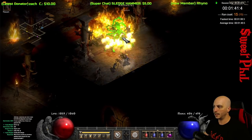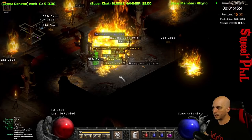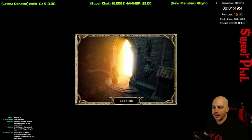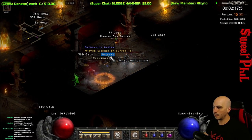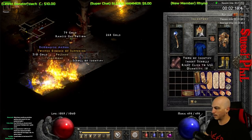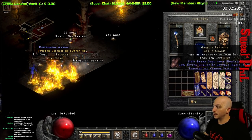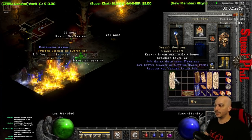We'll jump ahead to run number 15, and Andariel is nice enough to give me a unique Grand Charm. I'm going to go ahead and throw mine in the stash and grab this one. Of course it's a Gheed's Grand Charm. I'm looking for a 40 Magic Find — this one gets 33. Not bad, not great. But 14 reduction on the vendor price isn't too bad either.